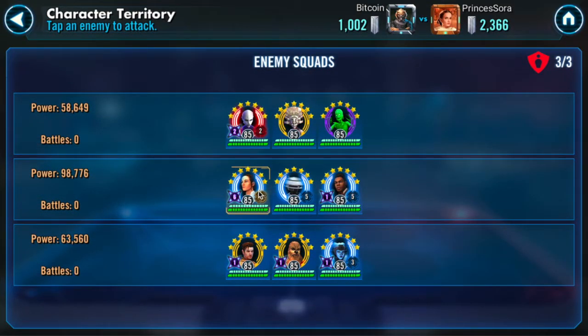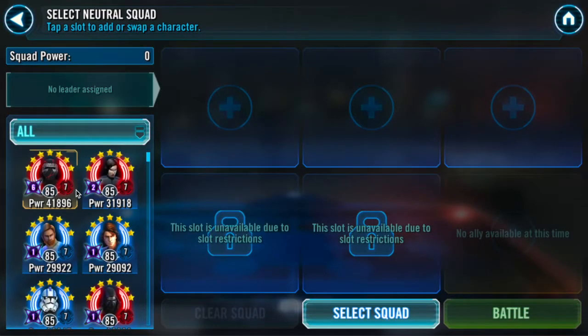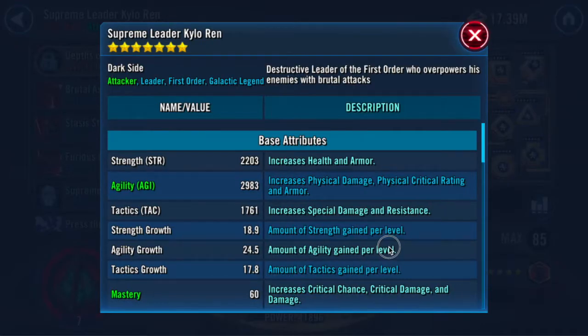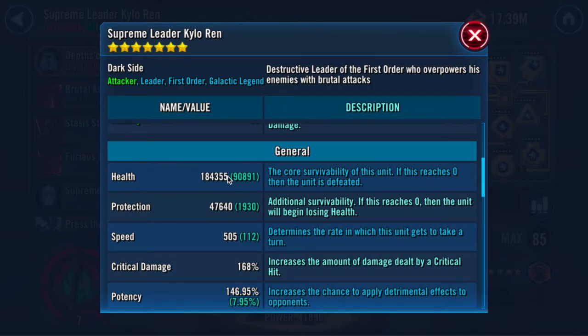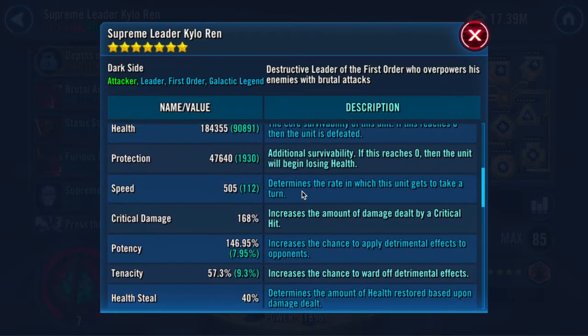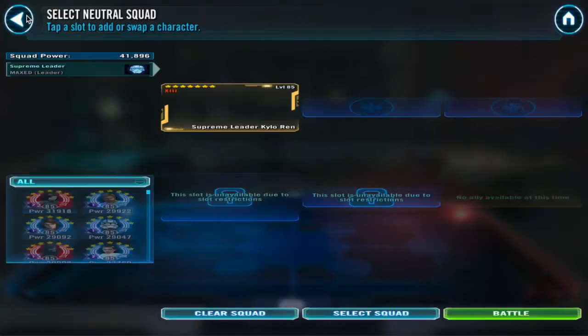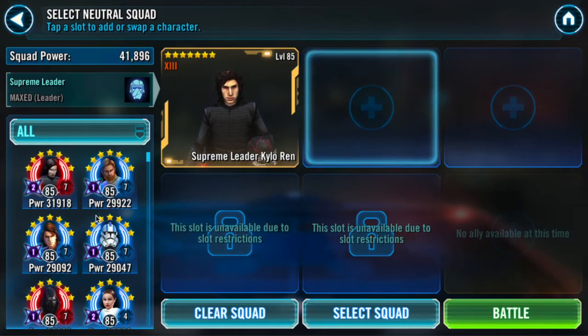My plan against Rey with the ultimate is to use my Supreme Leader Kylo Ren. She's modded for a lot of health, so her ultimate won't hit as hard as it would if she were modded for offense — that helps me a little. Before Grand Arena this week I remodded my Supreme Leader Kylo Ren for all health, so he has 184k health, and with his unique that ends up at roughly 300k health, making him able to tank Rey's ultimates very nicely. He still has 505 speed, though his offense is lower at 9.8k.